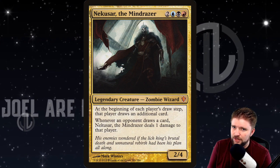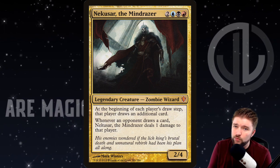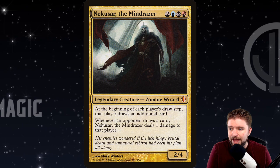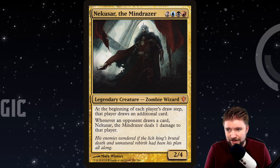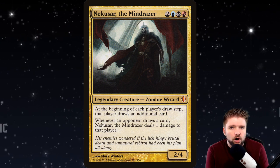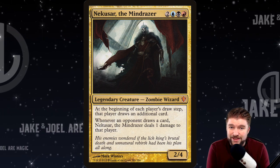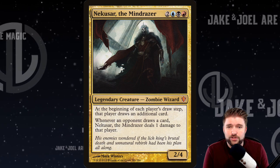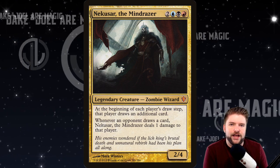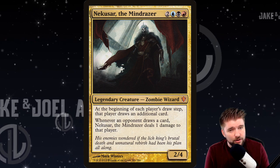Nekusar, the Mind Razor — a classic commander. Red, black, blue, plus two for a legendary zombie wizard creature, 2/4. At the beginning of each player's draw step, that player draws an additional card. And whenever an opponent draws a card, Nekusar deals one damage to that player. So we've got a little group draw built in and a little Punisher built in. For the strong way, we're going with group hug draw but Punisher style. For the fun way, a deck called Lich's Revenge. And for the mean way, a wheel strategy.